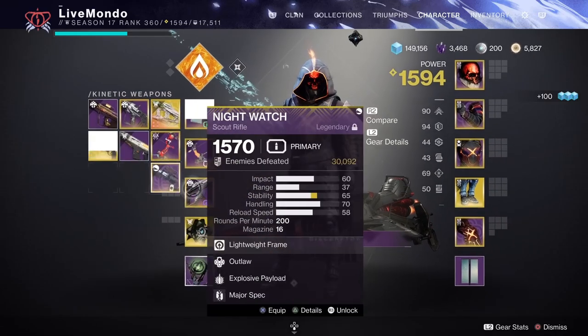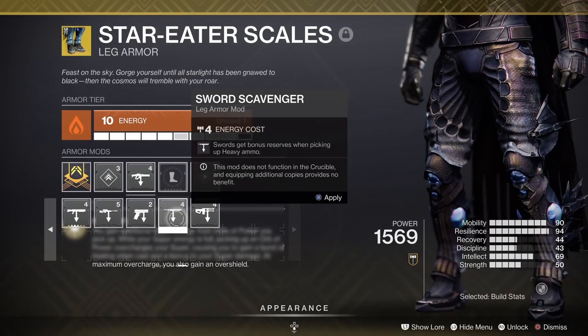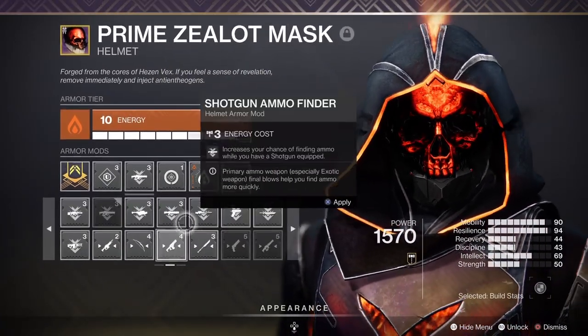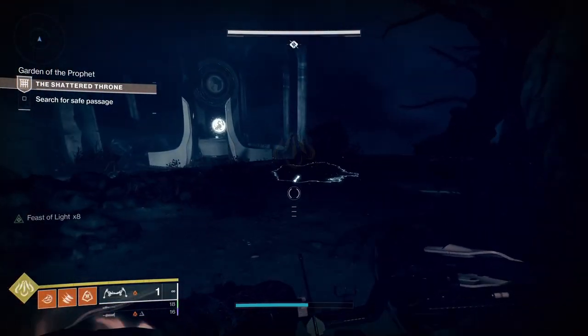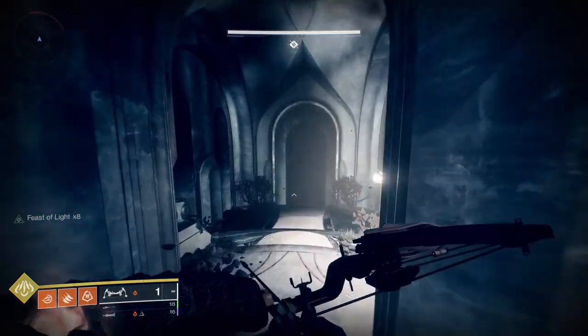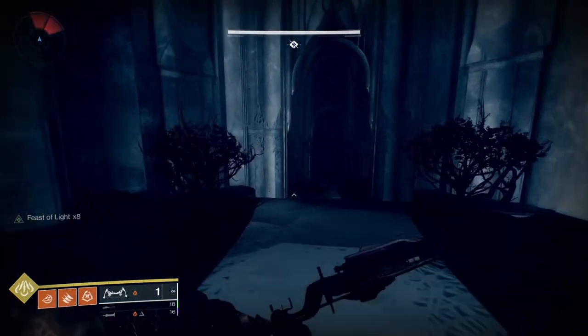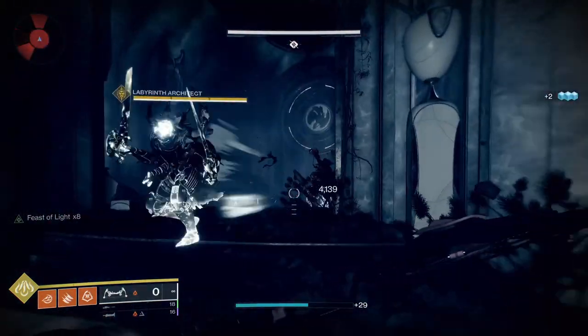Now I'm going to switch — I'll put my sniper on, I'll put the Lament on. I'll change scavengers: sword scavenger and sword ammo finder. I'll go pick up any special ammo lying about. I'm going to use the sword at the ogre, and the sword also helps at the beams section.